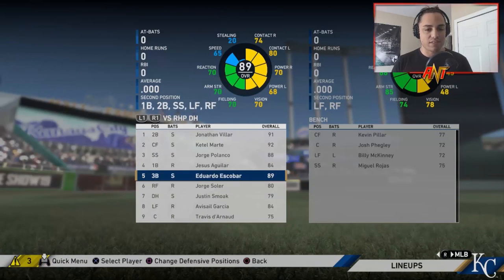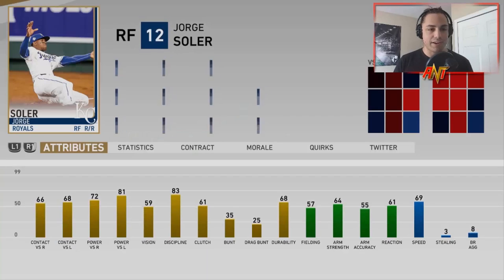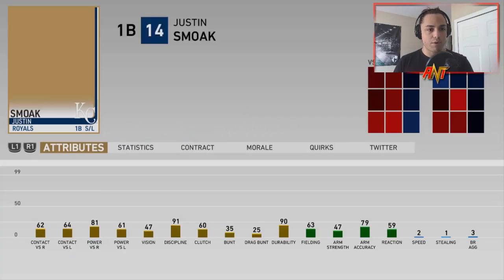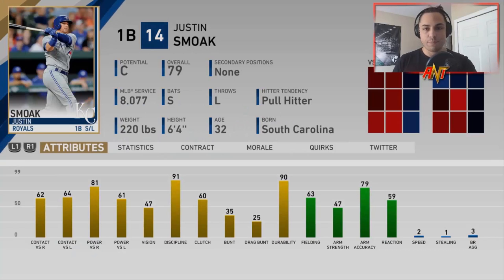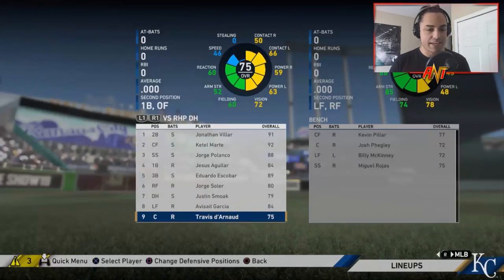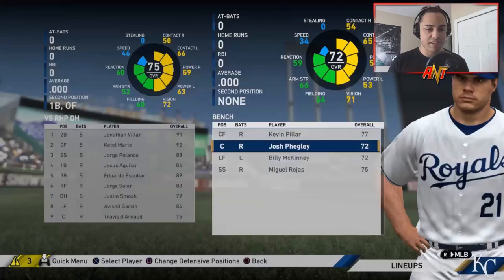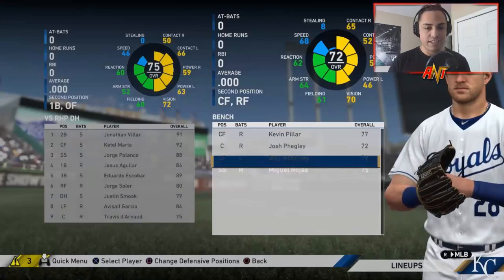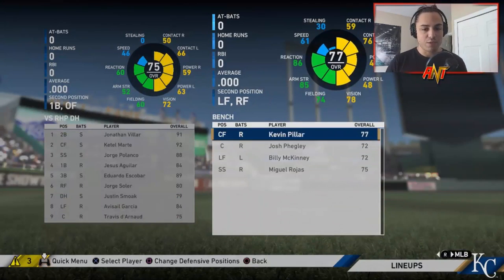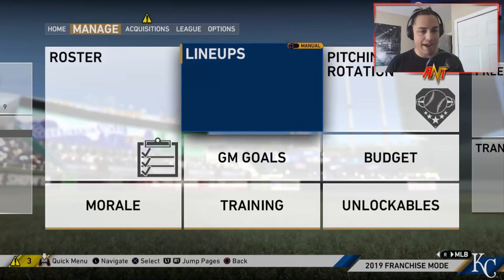First base we had C potential Jesus Aguilar. Third base - we've never gone for Eduardo Escobar, he's a B potential player and he looked really good. I almost went with Eugenio Suarez but thought Escobar was a little bit better. We decided to go with the Royals. Right field - B potential, so why not go with Jorge Soler? He's tearing it up right now in real life. Our bench bat was Justin Smoak, C potential. Left field C potential - we went with Avisail Garcia - and catcher was C potential, we went with Travis d'Arnaud.